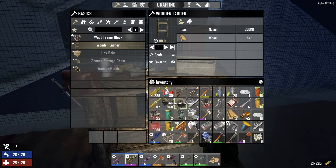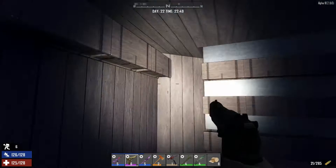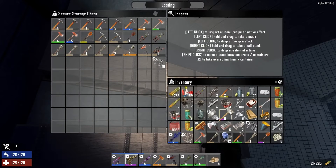Then I went on a loot tour. Basically, if you go to tool stores and garages, there's a possibility to get motor tool parts. And I got four more. I will need 12. That's four more, so I guess I have enough. I also found some crappy chainsaw and stuff like that. If you scrap it, you'll get some motor tool parts, but not too much.